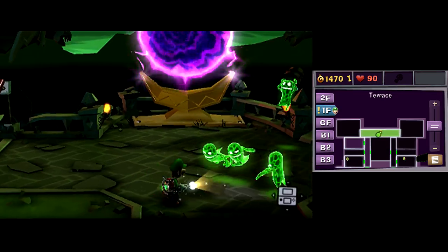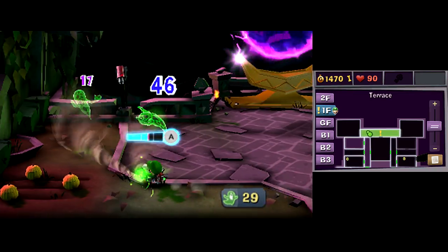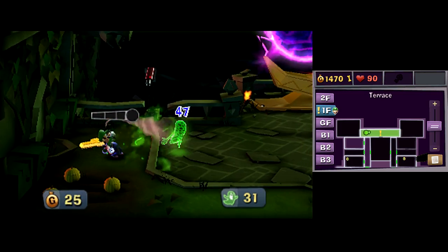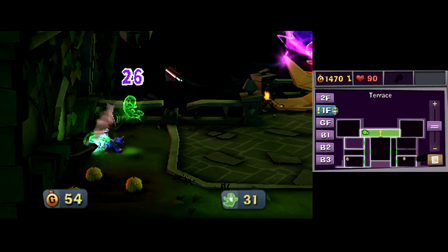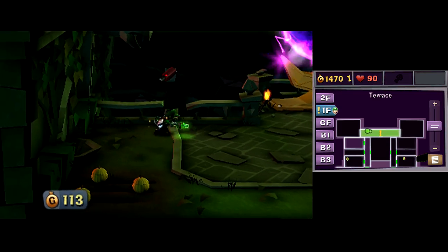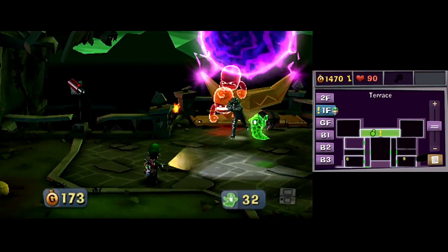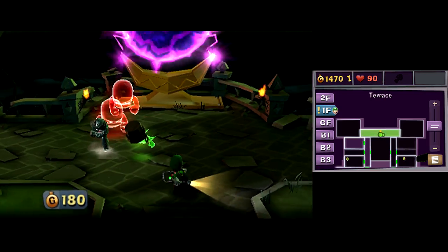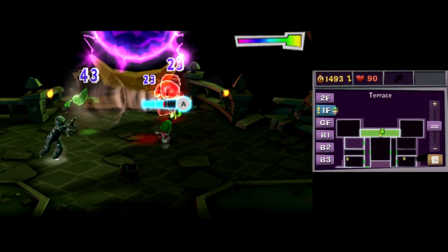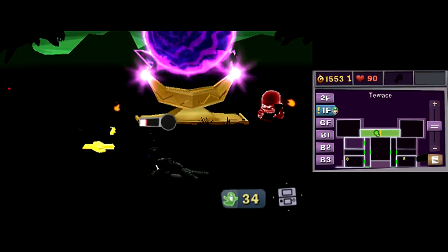Well, the portal in the background gives us a nice bit of atmosphere. But then the portal is literally the only thing creating any sort of atmosphere — the terrace itself is just a bit bland. If it warped the level design as it went on, that would have been a neat touch. There's basically every type of ghost you've fought in the game here — you've got the green ones with buckets, reds, slammers, and the mummy greenies to deal with.